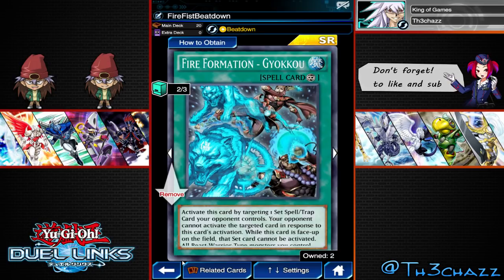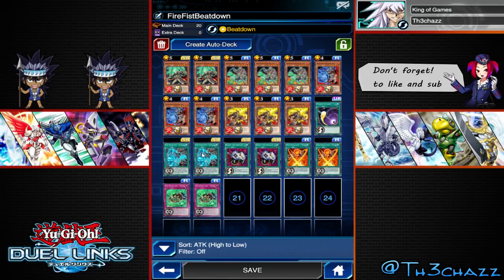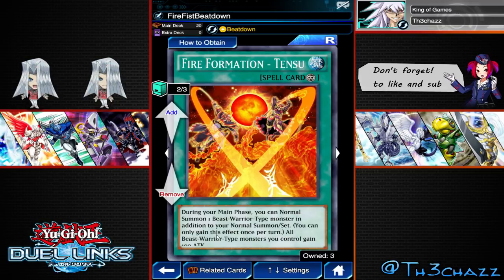From that you can obviously get your Fire Formation cards. What you do with this one is target a set spell or trap your opponent controls — they cannot activate it whatsoever as long as this is on the field. So it just basically locks them down. We're running two of them, so we can instantly get one from our deck and set it from Raven. And we can also get this one — during your main phase you can normal summon one Beast Warrior monster additionally, so you can basically get two summons per turn.